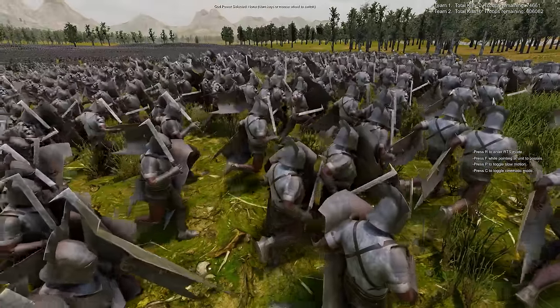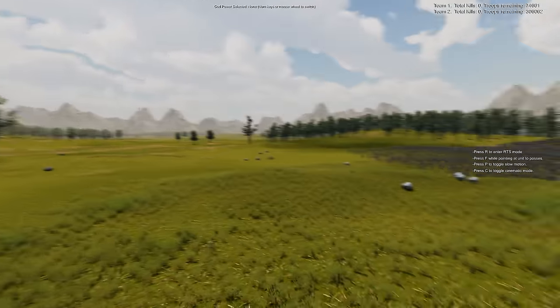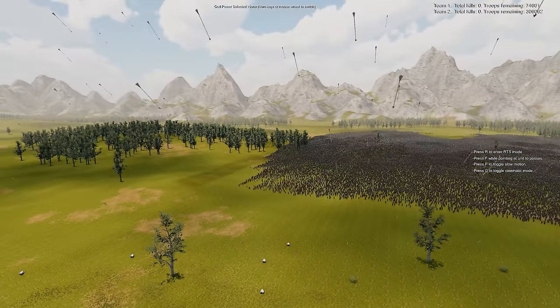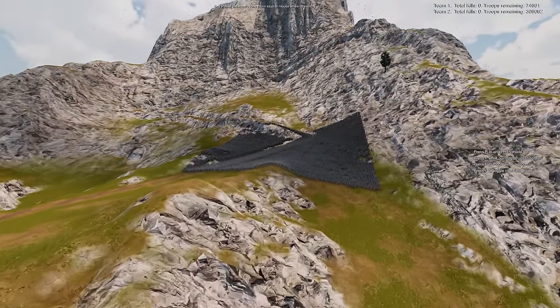Look at them go — they are making their way slowly over. And there they go — the majority of them are all rushing forward. The arrows are already raining down. They'll blot out the sun!